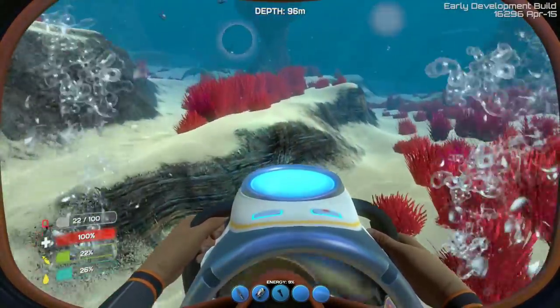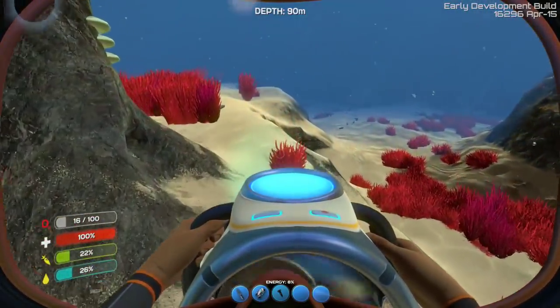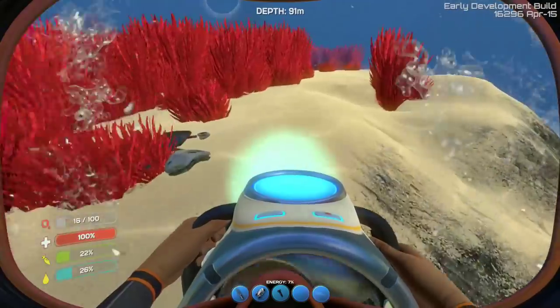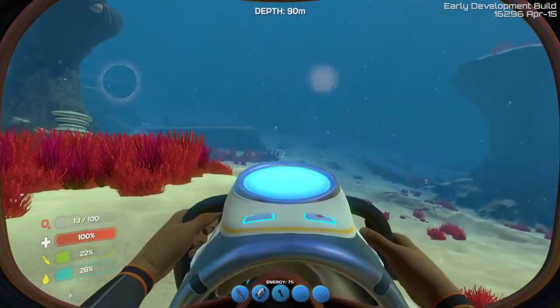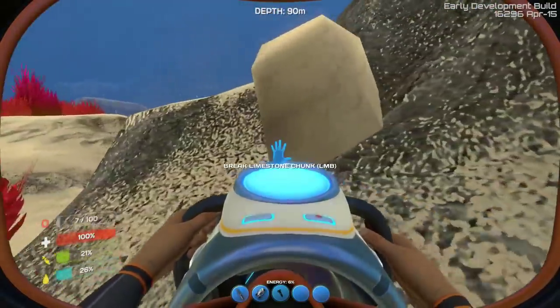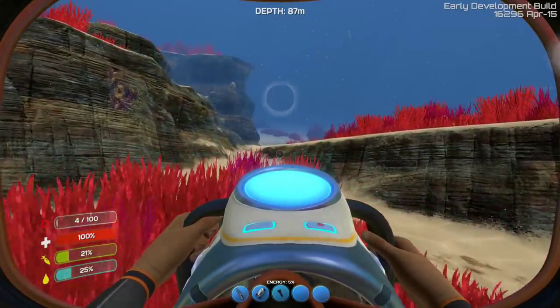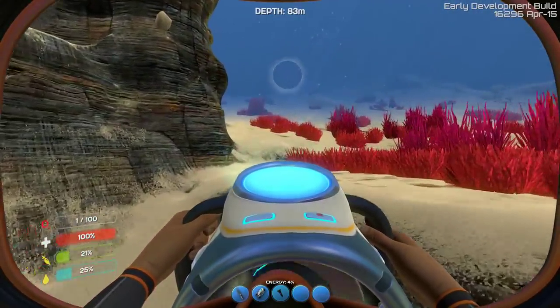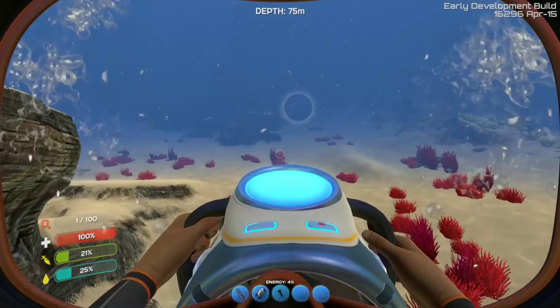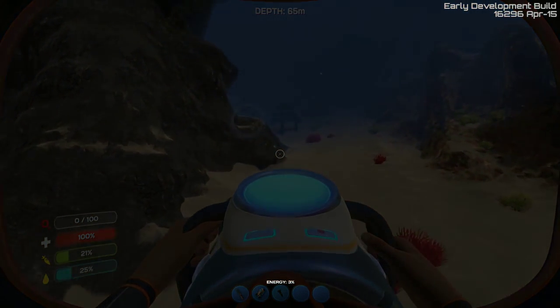That's the radiation area — heading into the crashed ship, and I'm not ready to go there just yet. We need all sorts of special stuff before we can do that. I am quickly running out of air. Can I make it to the base in time? I have a feeling I'm not going to be able to. Nope — I am definitely going to die.